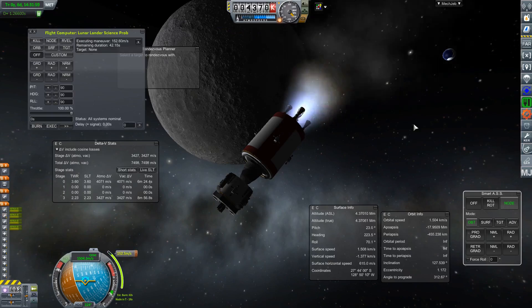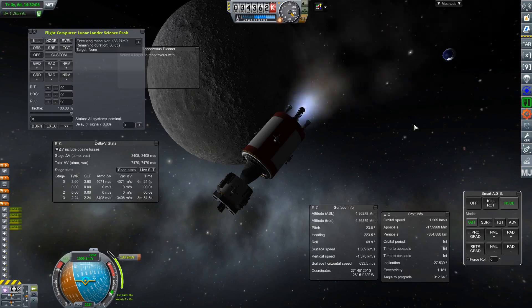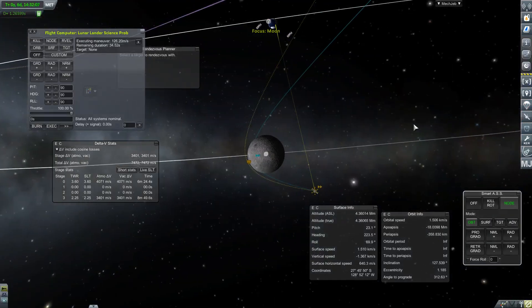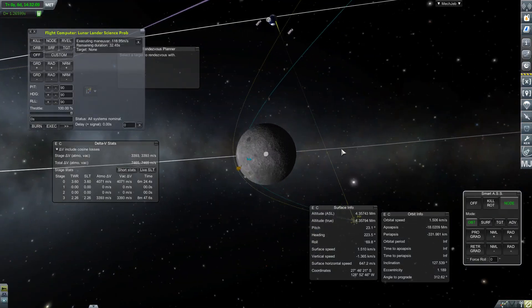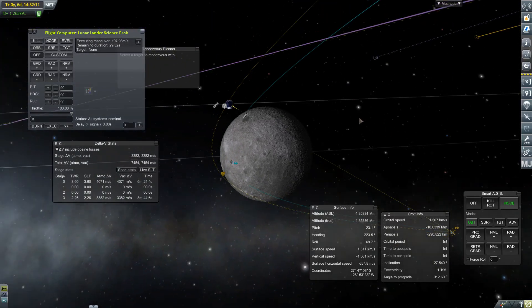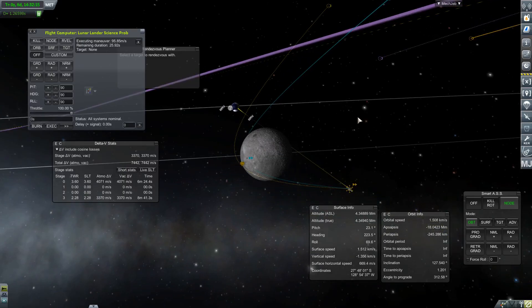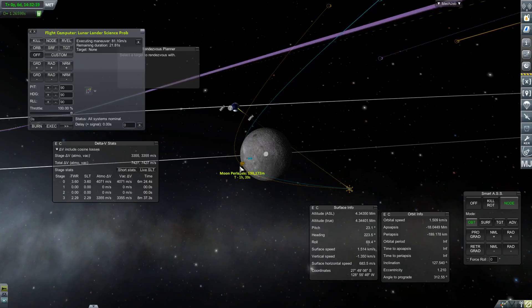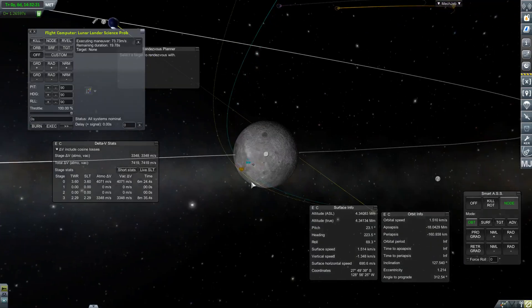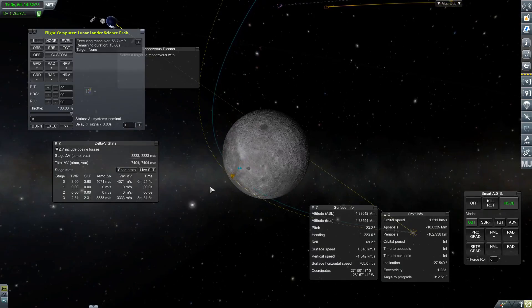I need to access the RCS just to get this craft going, and this should execute so I can turn it off. I was worried I wasn't going to have signal over here, but it should be fine. I'll do a full burn and go ahead and turn it on.